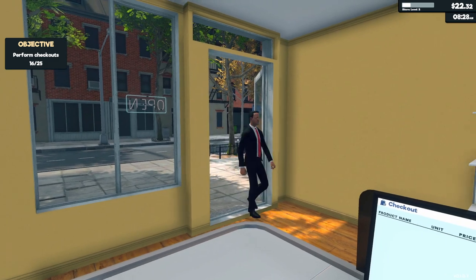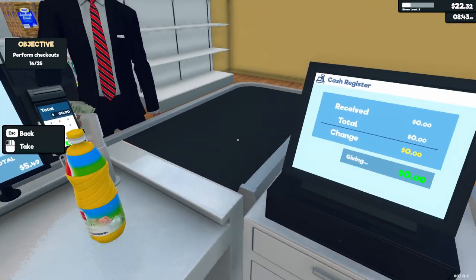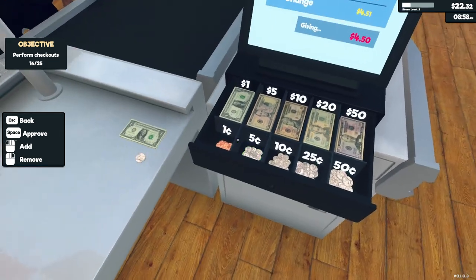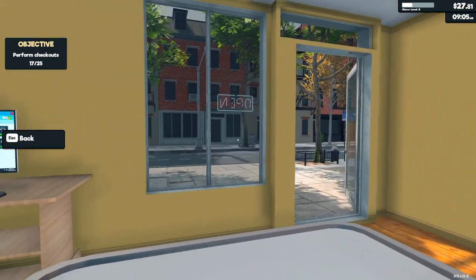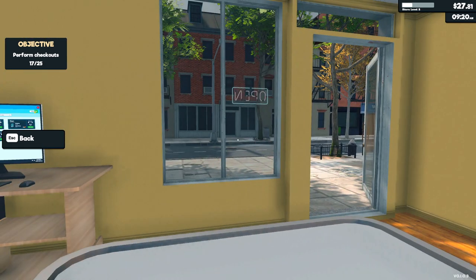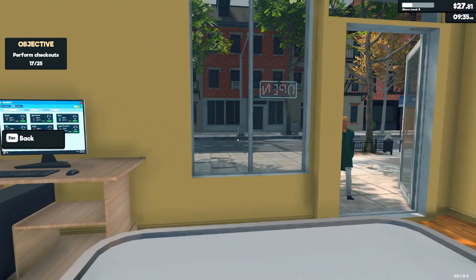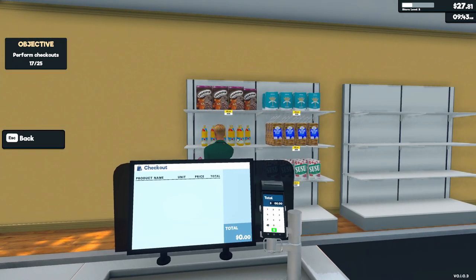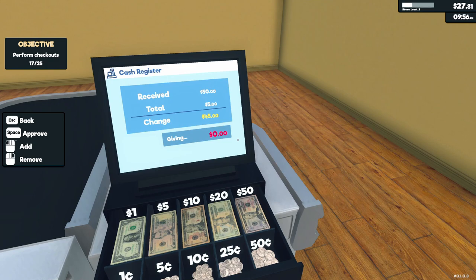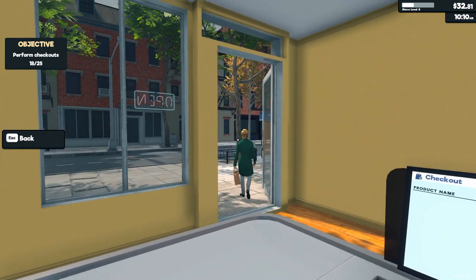How you doing, sir? Yes, buy some shit — let's go! Give me that. Four dollars and 51 cents, there you go, man. Come again. No customers — that's brutal. Hey, come in! Let's go, baby. Give me that. Damn — 45 cents, bam. Get the fuck out of here — come again, though.